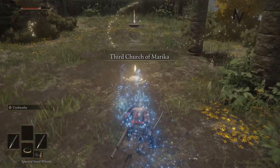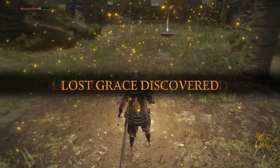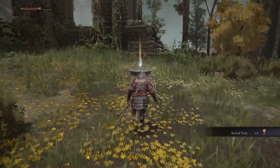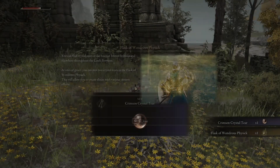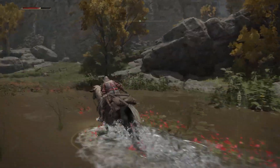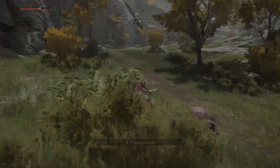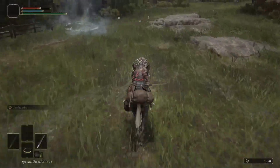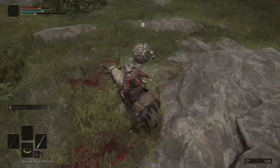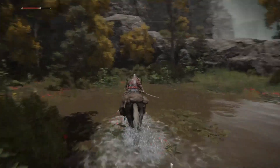Once you have this, travel up here to the Third Church of America and grab all the stuff you'll need for your flasks. Then head out and jump up just north of the church and kill the teardrop scarab for your Sacred Blade Ashes of War — this will come in very handy later as you will see. Then jump down here and use the waygate.